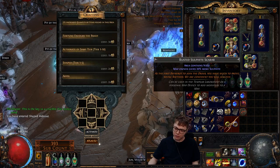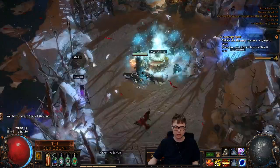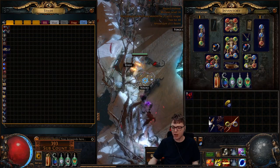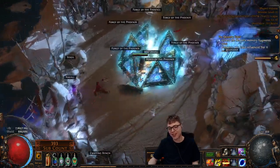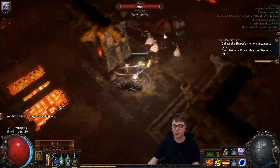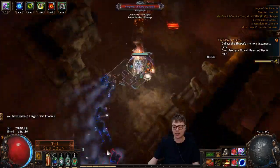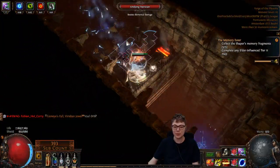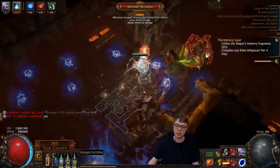Did I actually get any sulfite? I swear I put a Nico scarab in — I feel like I didn't get any sulfite from that. I'm also trying to delve a lot more, so I've just been spamming scarabs trying to push delve. I've got a really big issue: I've got a lot of fossils but I'm struggling a bit on the resonator front. I feel like if and when Legion goes core, they should boost resonator drops — either give us way more resonators from delve, or add resonators to the loot table. Quite a few people are in a situation where they've got all these fossils but haven't got the things to use them.